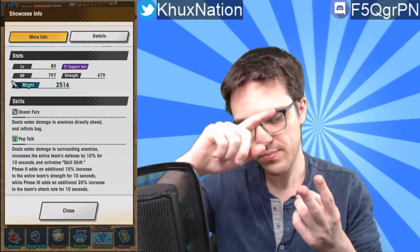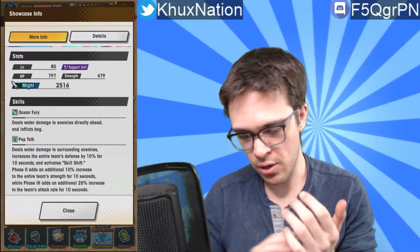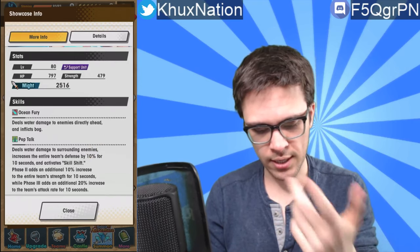Solaria also has 100% burn resistance and a +30% buff time passive, which is really good for her personally. Remember, her Pep Talk gives a defense boost, a strength boost, and an attack speed boost — all of those get increased by 30% from her own passive, which is kind of nuts. Her third passive increases the team's defense duration: rather than 10 seconds it becomes 13 seconds. The strength buff also extends to 13 seconds, and the attack rate increase extends to 13 seconds too. So basically all of her buffs from Pep Talk increase from 10 seconds to 13 seconds, which is already pretty damn good.